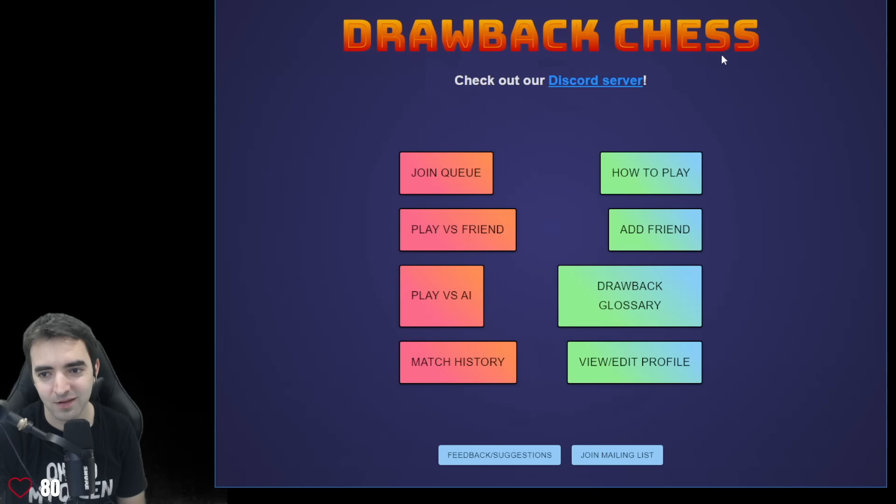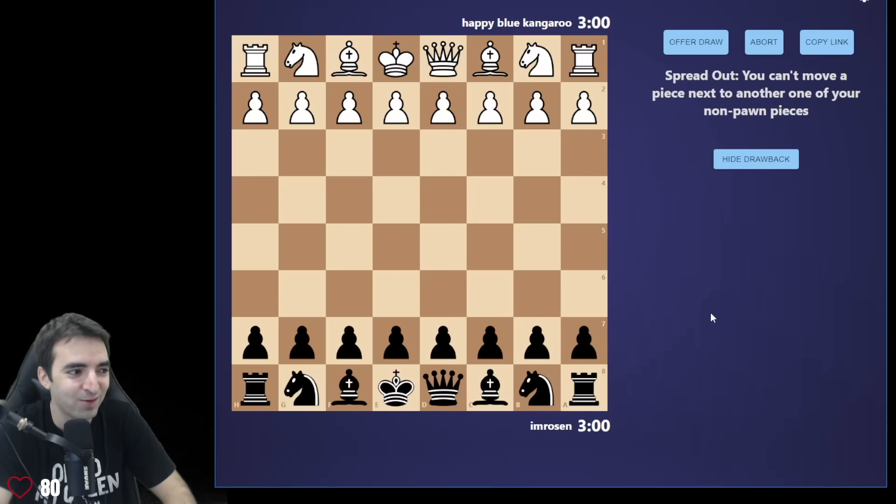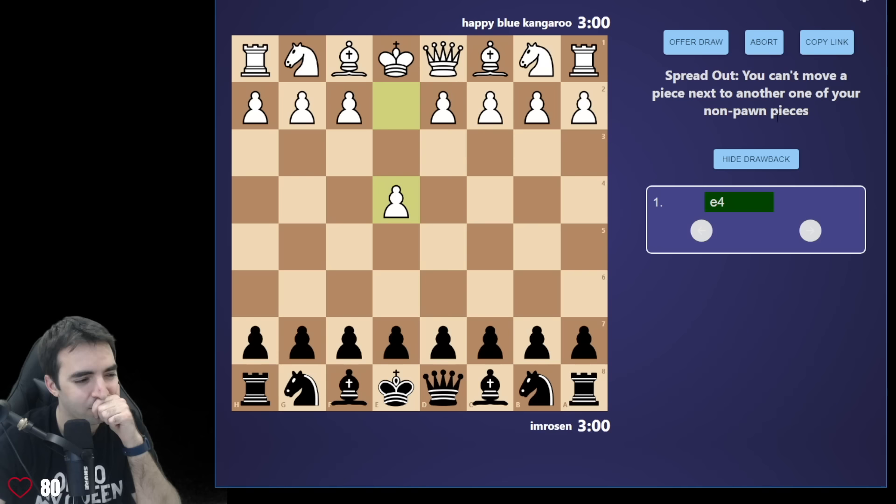I'll go back to lobby. When I join the queue, it just pairs me with another random person who's joined the queue. So the one request is: if you do play me, close your eyes, close your ears — don't look at my drawback if you want to play fair. People have been pretty good about not sniping. We'll keep it going; as long as I keep winning the drawback will stay visible. New drawback: 'Spread Out' — you can't move a piece next to another one of your non-pawn pieces. That's annoying. So I just can't have pieces next to each other; I should probably look to trade as much as possible. Let's play a Scandi.